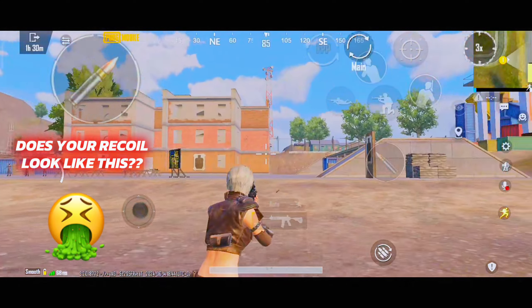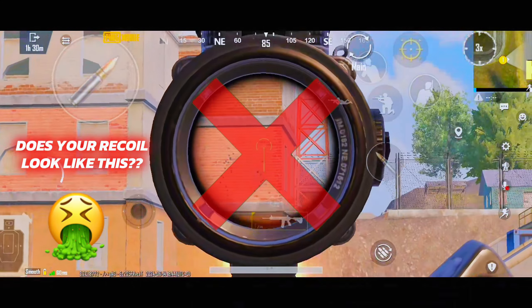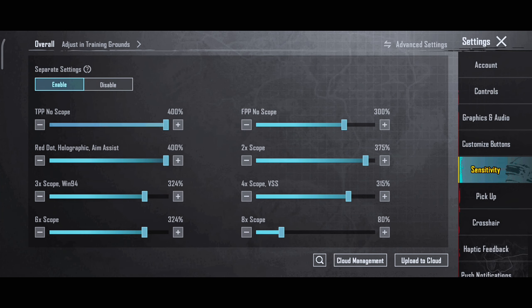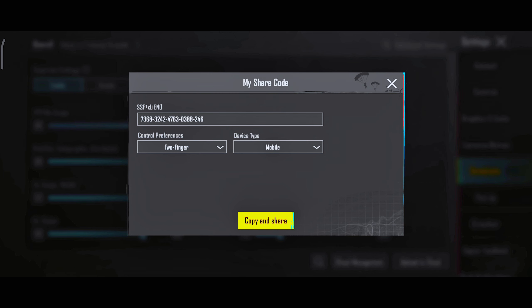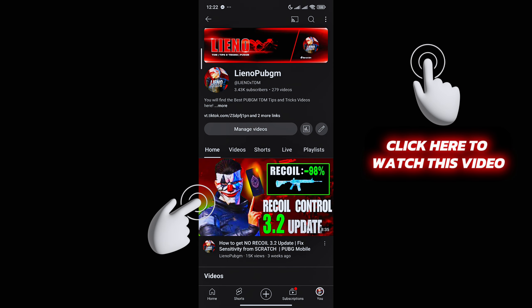First, you need to have good sensitivity. Copy my sensitivity code and use it if you want to start off immediately. My sensitivity code will be available on the Telegram group mentioned in the description whenever an update is made. Or you can watch the linked video, make your own sensitivity, and then come back to this video.